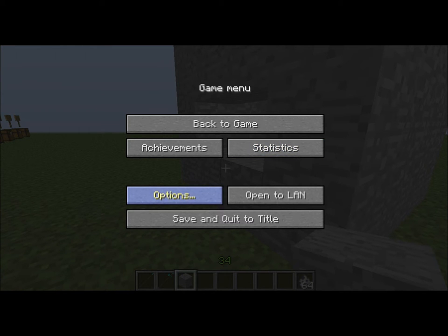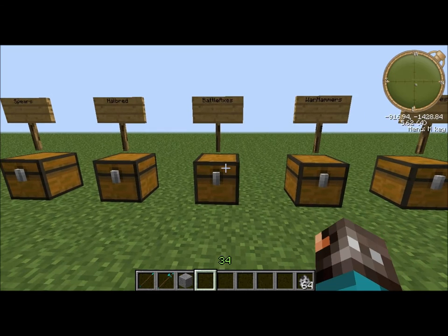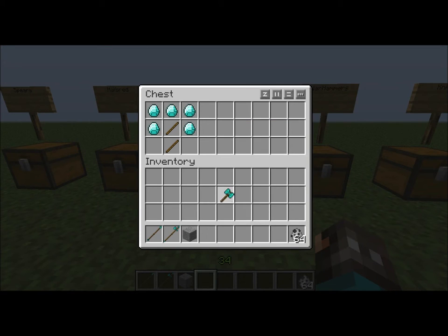Let's turn it on peaceful. Battle axes — kind of like a shovel if you ever play Total Miner Forge. Two sticks and five of anything.